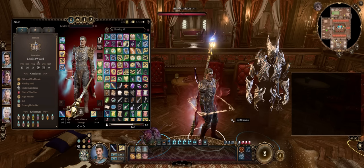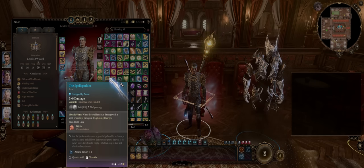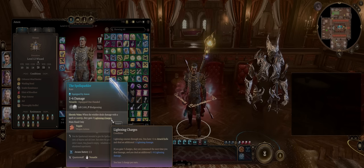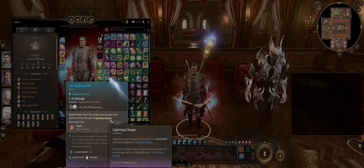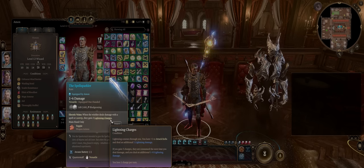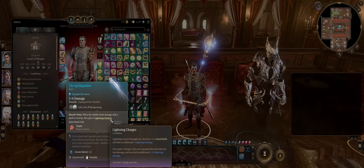Speaking of weapons, let's get into them. Spell Sparkler is a must-have — it's found super early at Act 1 and will provide loads and loads of lightning charges, which of course grant you more damage. You generate multiple lightning charges on every single Magic Missile hit, and once you get enough, it will explode dealing damage to enemies. You'll just be constantly generating them, even at the early levels.